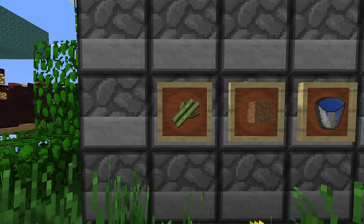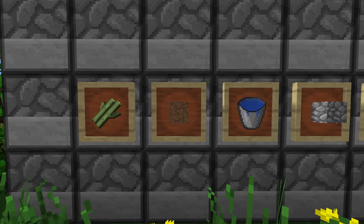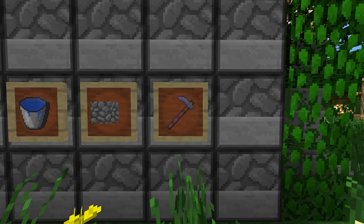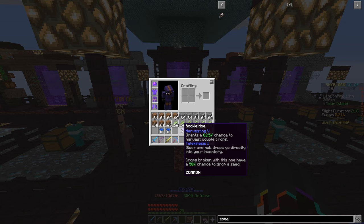First off, we need to get all the materials ready. What we would need is sugarcane, dirt, water, any block — for example, I'm going to be using cobblestone — as well as a rookie hoe, preferably with Harvester 5 and Telkinesis 1 enchantments on it.